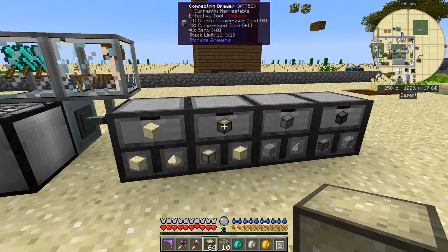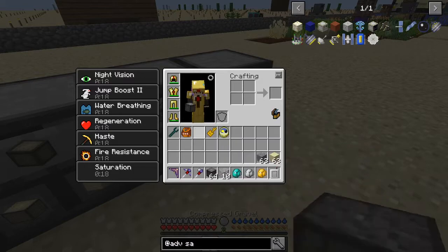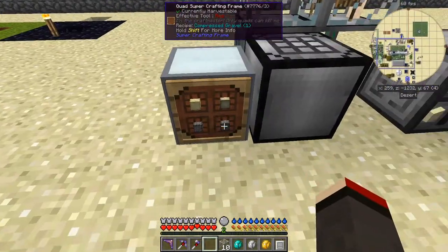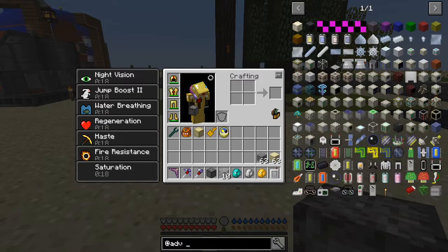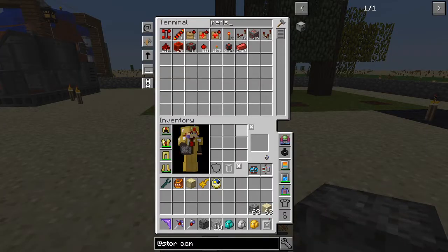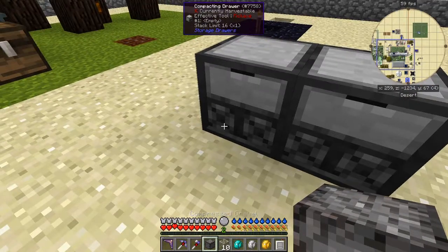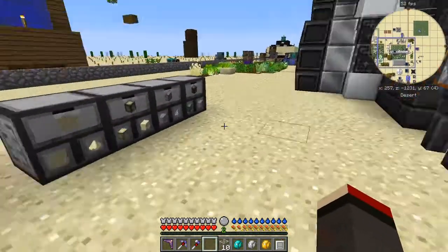So if I then put this into here - let's double check that because I haven't checked it. Let's just take one of these and one of these and get two more storage drawers. Let's see if I can put this down - no, it doesn't make any difference which corner. So you can't put it in like that.